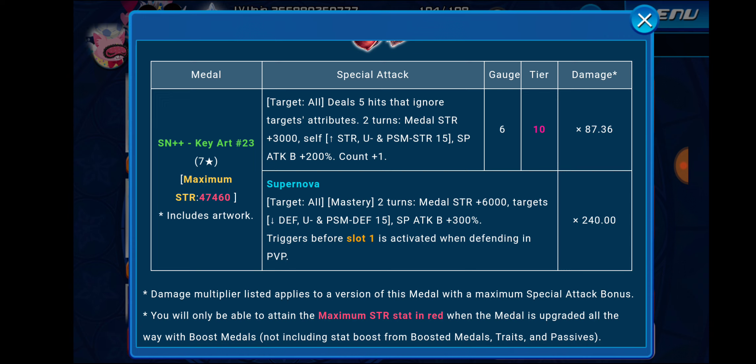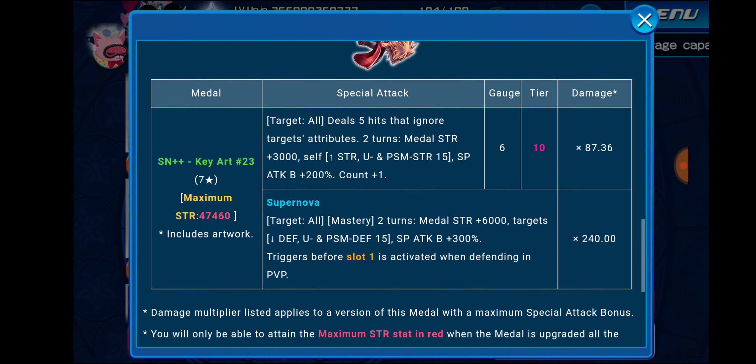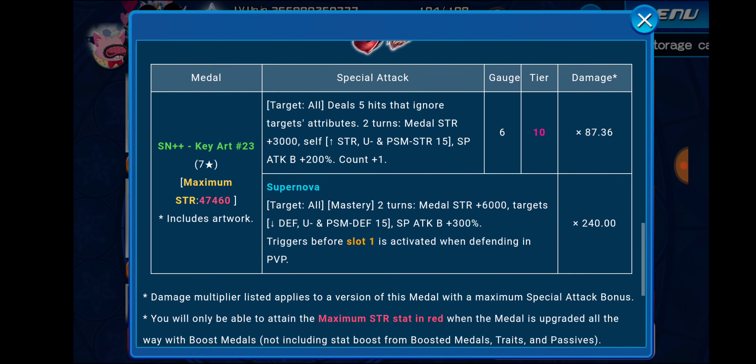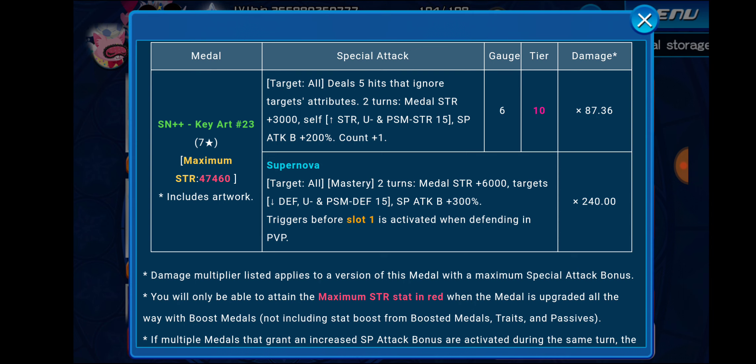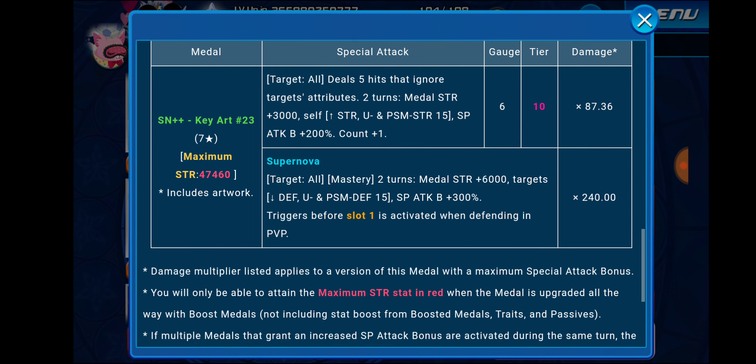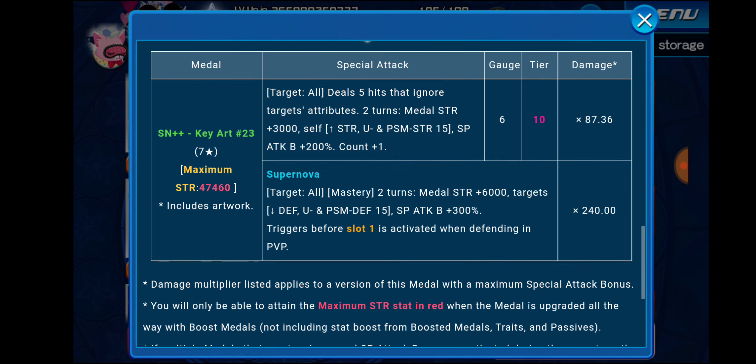This medal has an 87.36 times multiplier for its special attack. It's a tier 10 metal with six gauges, which makes it hard to use. However, we do have Attack Twist Max Lux Plus Plus Gauge skills now, so that is an option. 47,460 base strength. For the special attack: it increases your medal strength by 3000 for two turns and buffs yourself for general, upright, and PSM strength right 15 tiers, with special attack bonus plus 200% and count plus one. Supernova-wise, it does the opposite — it decreases the target's general, upright, and PSM defense by 15 tiers, then buffs your medal strength by 6,000 for two turns. Special attack bonus plus 300%, triggers before slot one is activated when defending in PVP. 240 times multiplier — pretty standard for tier 10 Supernova Plus Plus medals nowadays.